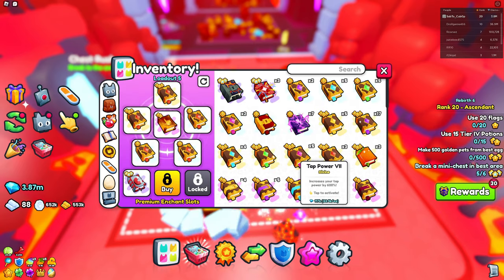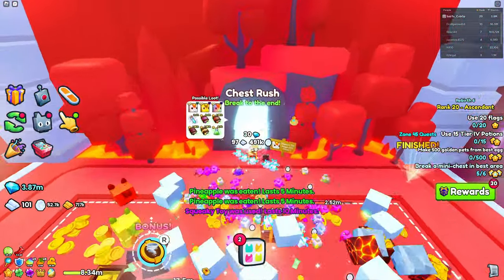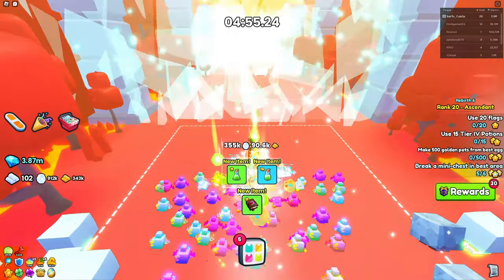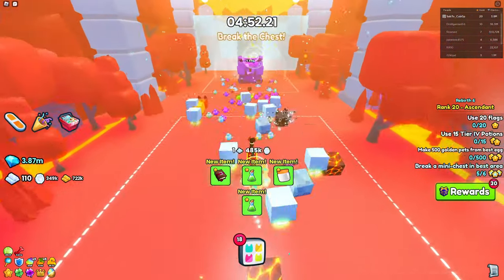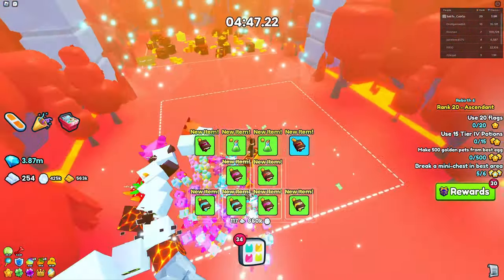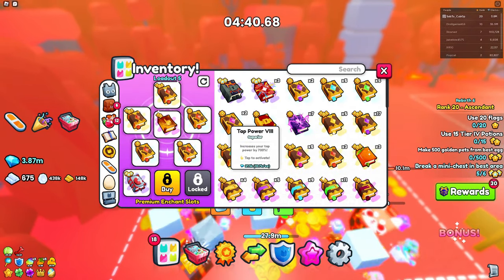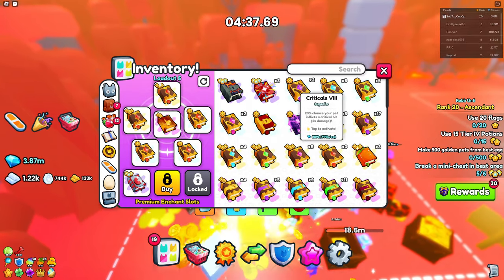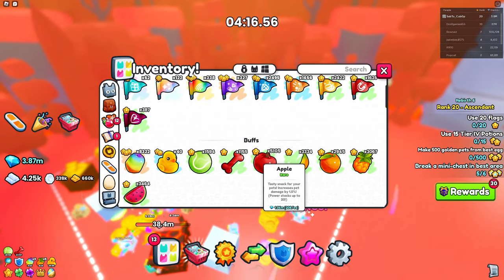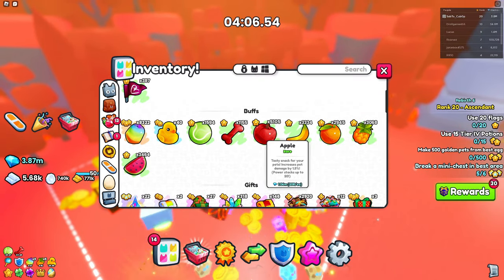The reason I'm not using criticals or tap powers is because my pets are so strong they can instantaneously break the chests, and I'll show you when I go into the chest rush. As you can see, I'm just instantly breaking them — it's extremely fast for me. If you have some trouble actually doing this, I recommend switching out some of your treasure hunters for a tap power or critical, as well as some strong pet charms. If you're struggling to break the chests, I also recommend using some of these apples because they significantly help boost your pet strength.